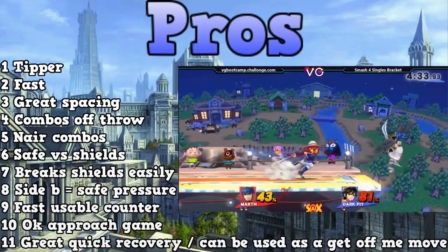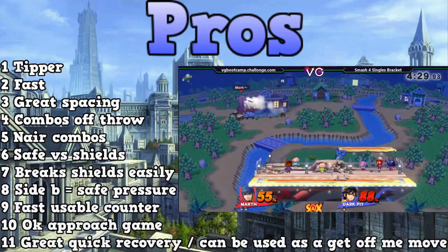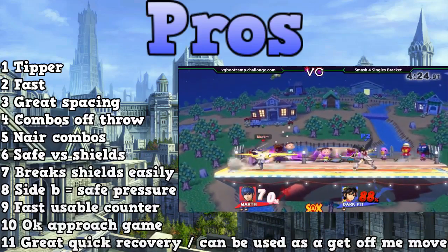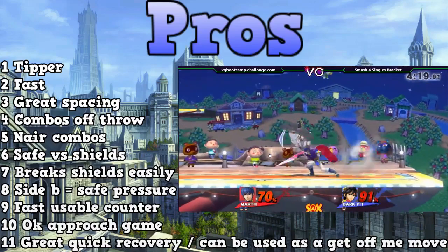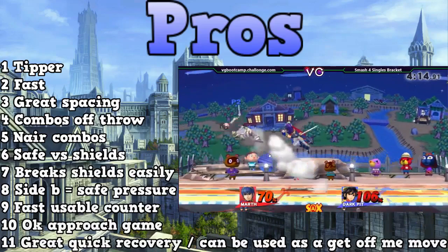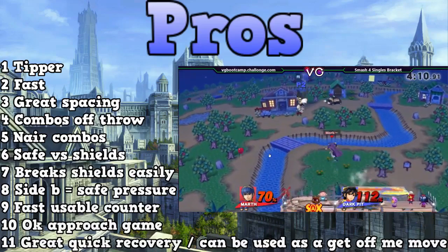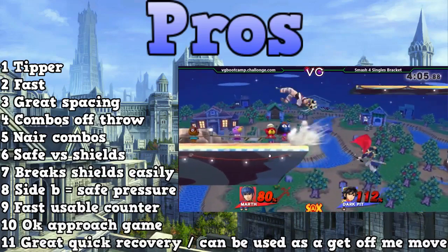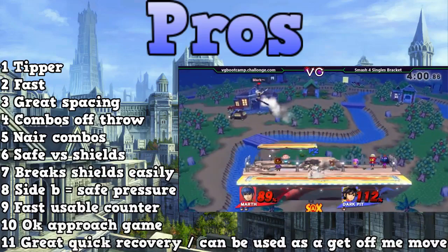The sixth thing is that he's very safe on shields — but only if you get the tipper on your attacks. If you get the tipper, the opponent gets a lot more shield stun, and with the new shield stun algorithm they're stuck in that shield for a long time, making your attacks much safer. The eighth thing is that his side B applies a lot of safe pressure. Instead of neutral air or forward air, you can go for a side B, and it can come out of nowhere and get into other combo moves.